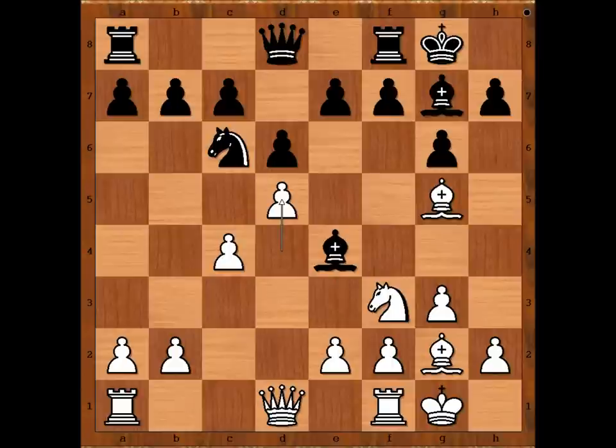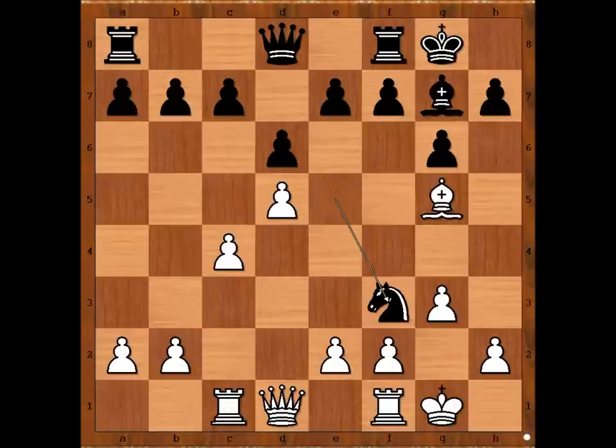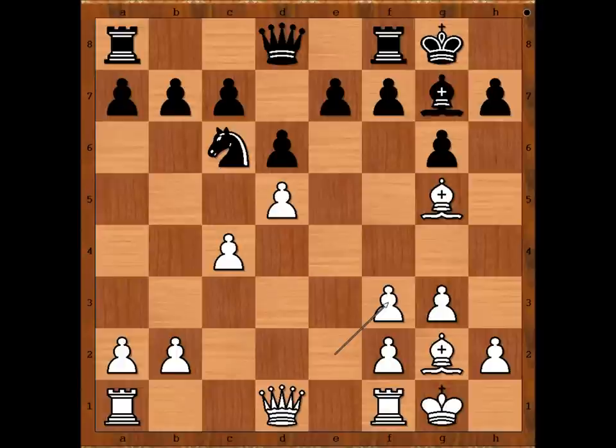We have D5, but now Bishop takes on F3. White to move — how would you capture? With the Bishop or with the pawn? Carlsen recaptured with the pawn. This is the better move. Let's see why. If Bishop takes on F3, then Knight to E5, attacking the Bishop and the pawn on C4. If Rook to C1, bye-bye light-squared Bishop. So E takes on F3 is the better move.